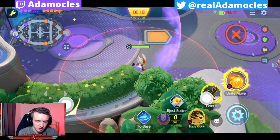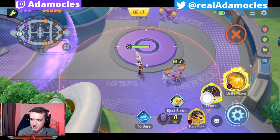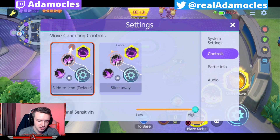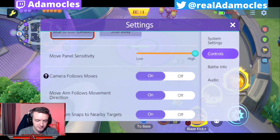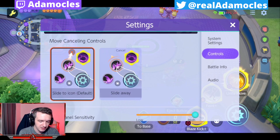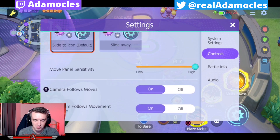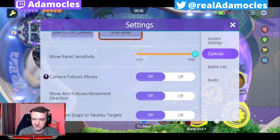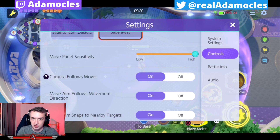So if I have blaze kick, I would just pull it up to the top where this red X is, and it's going to cancel blaze kick. Totally up to you. As far as the other options are concerned, the move panel sensitivity — I would just turn it up to max 100%. I think it's just better that way. The move panel is basically what you're going to be pressing in order to actually use your attack, so you want it to be responsive.